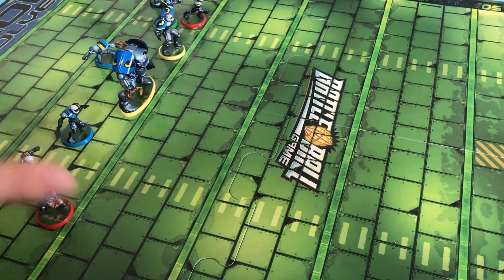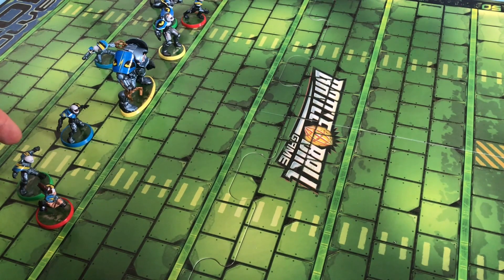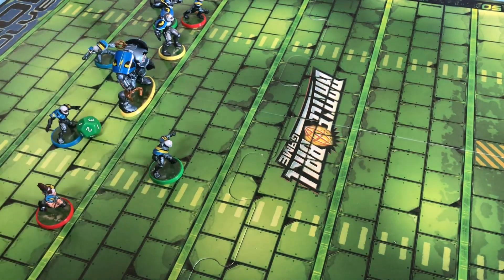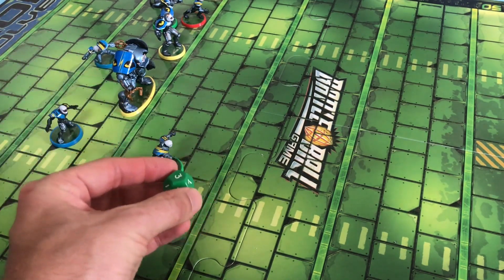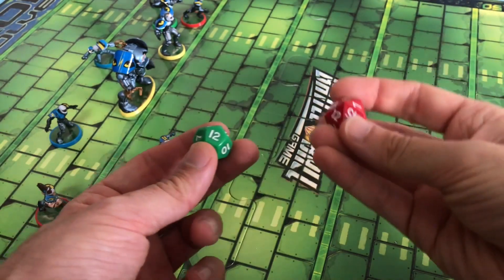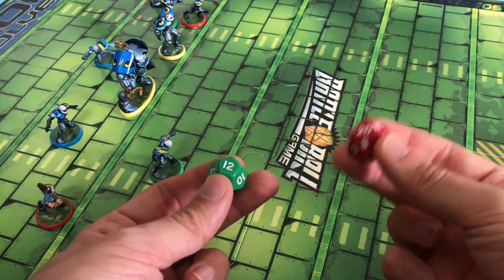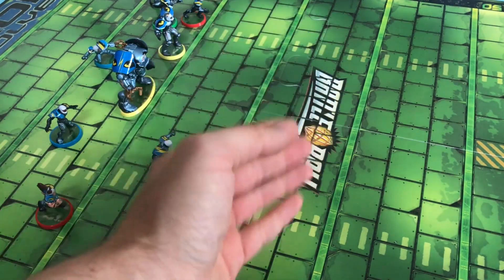Play then passes to the opposite team, so the Iron Wolves go. They declare their player — the safety in green with a green base — who rolls a green die and gets a 3, so he can only move three spaces. So players with a green base roll the green d12, moving a maximum of 12 spaces, whereas the red player rolls the red d20 and can move a maximum of 20 spaces. The red players move a lot faster than others, but they're not as tough and don't tackle as well.